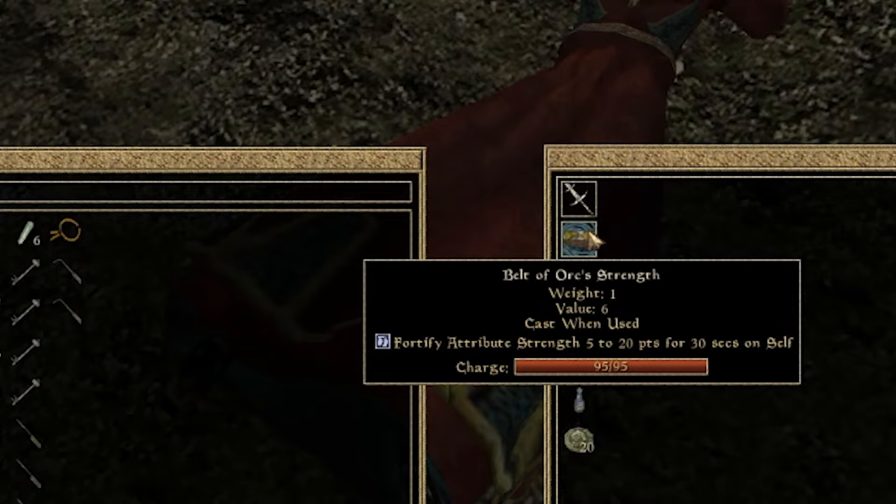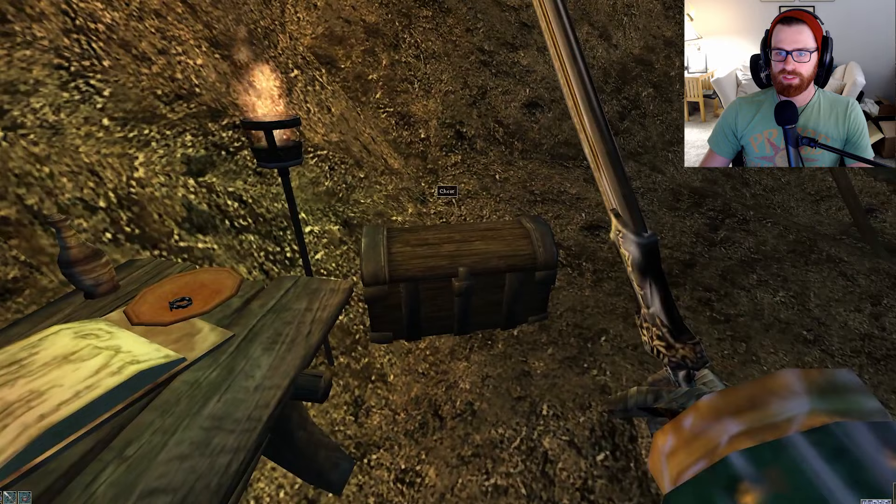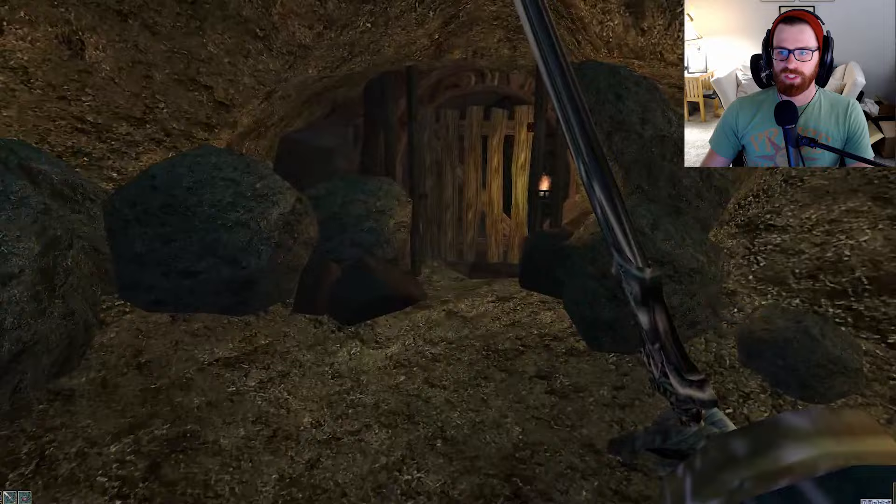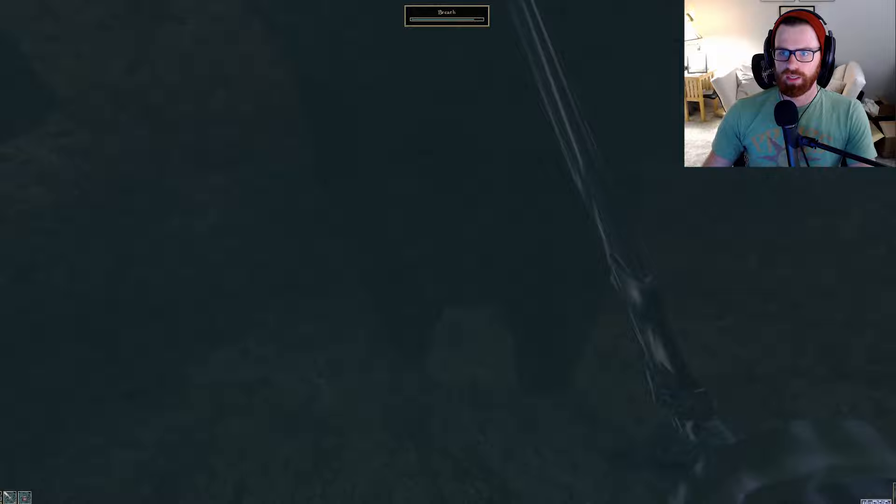Okay, that went well. Let's see what Elante has — the Belt of Orc Strength, fortify attribute. That's not too great, but we'll take it. Let's grab her key and some potions. Now with her dealt with, let's head into the gate here, which we unlocked with the plain key. You do need to grab that unless you have a lockpicking spell of some sort.